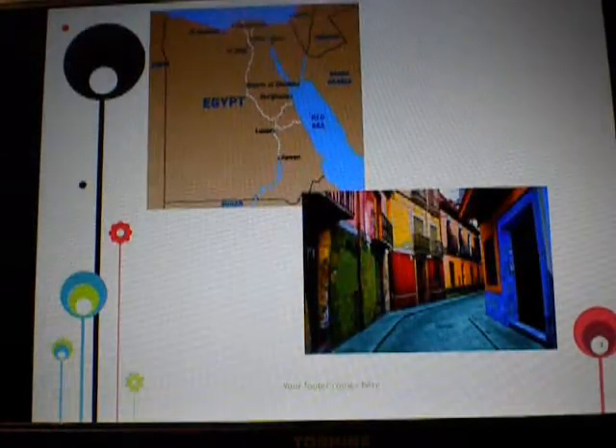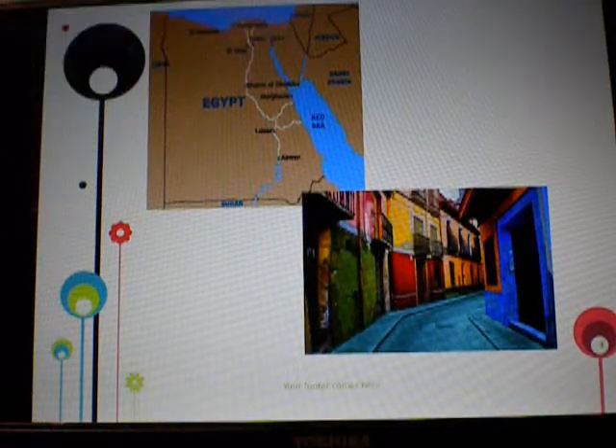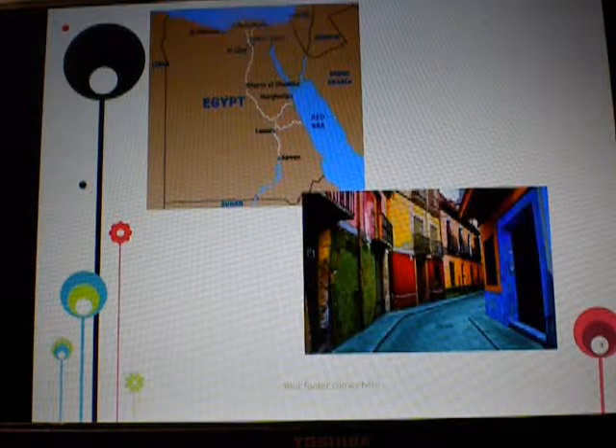This is a picture of Egypt, with Alexandria up in the corner right by the delta. And then there's a picture of the city of Granada.